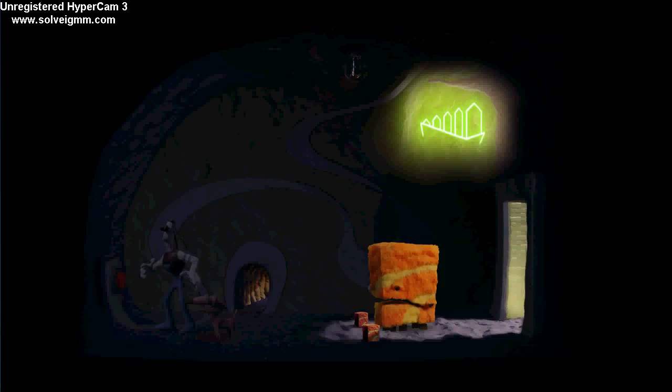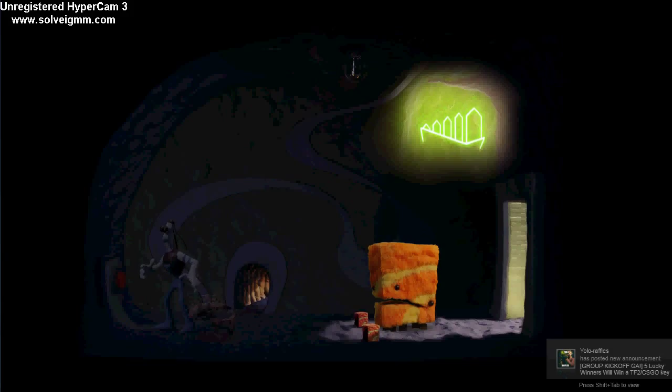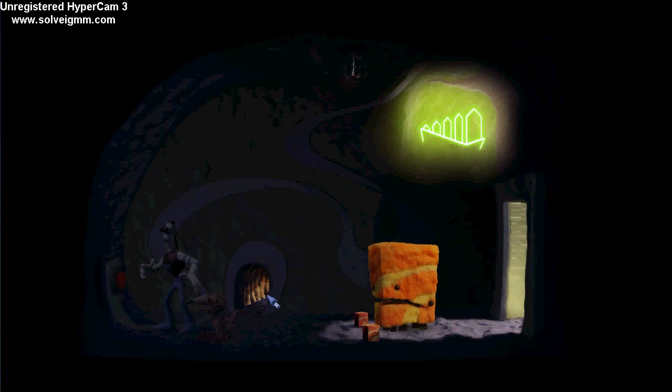You need to write practically anything down you find, or else you're not going to be able to remember. These things appearing right now — that symbol — write it down. That's very important, that's very important for the end of the game. After drawing that down, change to Beaky and go through this hole.